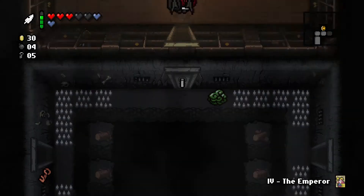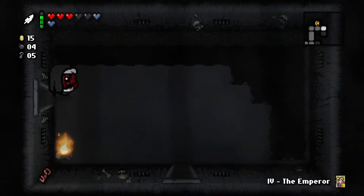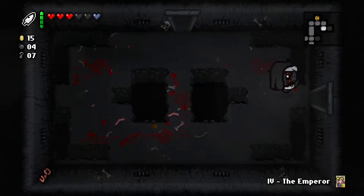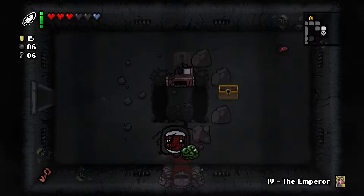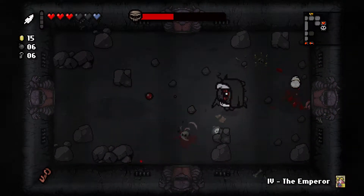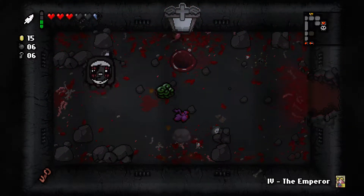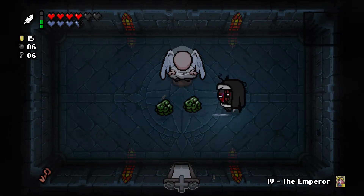Right off the bat — two spirit hearts just to guarantee. I'll buy the ladder just because I'm not sure if I actually have it. It does nothing for us by the way — it creates bridges for land-based characters, but Azazel starts off with flight so no worries. Time to wreck whoever the boss is — oh, we're at Mom already. Time to wreck shop. And we win. I should probably grab that devil deal item for precedent — Cricket's Head is worth doing Boss Rush if I can actually win it.